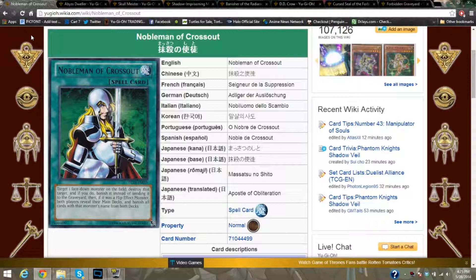For those who don't know the card: target one face-down monster on the field, destroy it, and if you do, banish it instead of sending it to the graveyard. If it was a flip effect monster, both players reveal from their main deck and banish all cards with that monster's name from both decks. In a mirror match, this one's going to hurt you a lot — mirror match is an absolute nightmare.